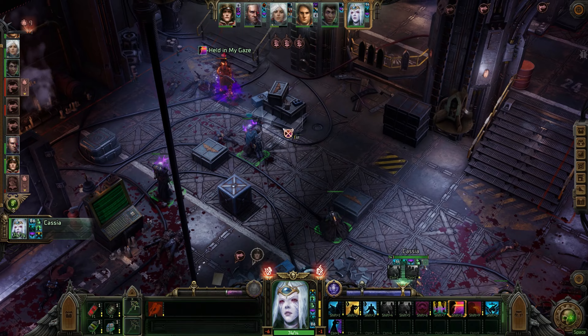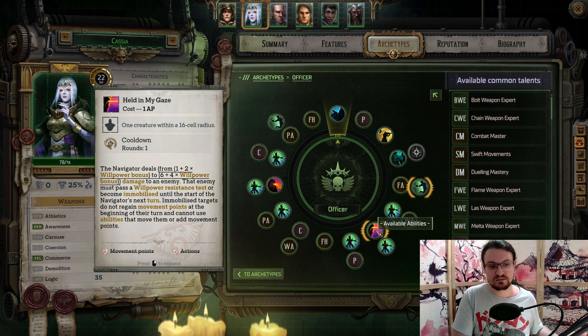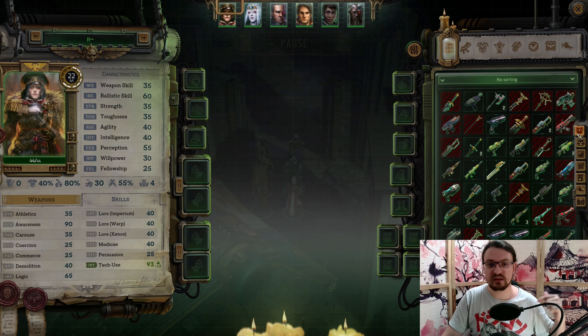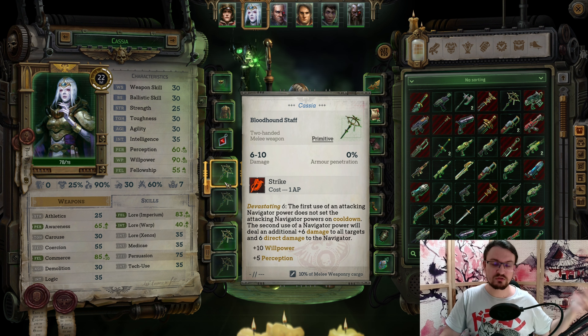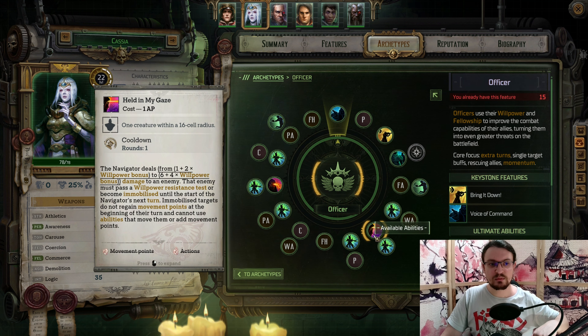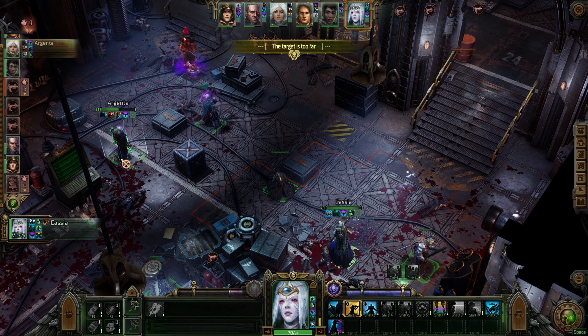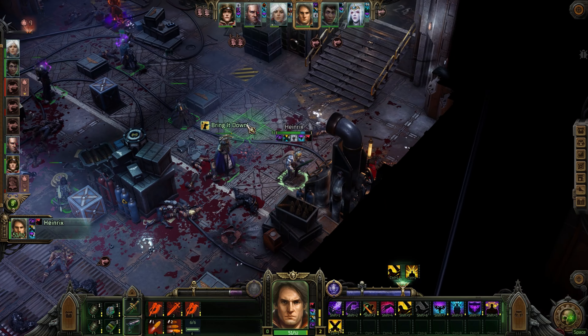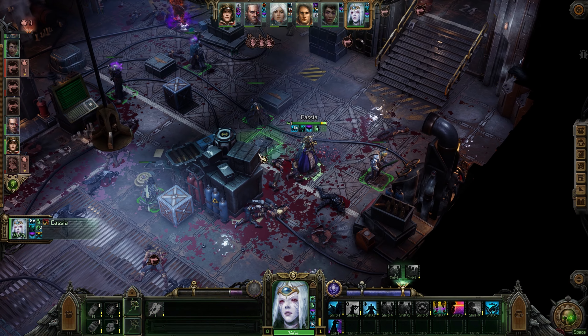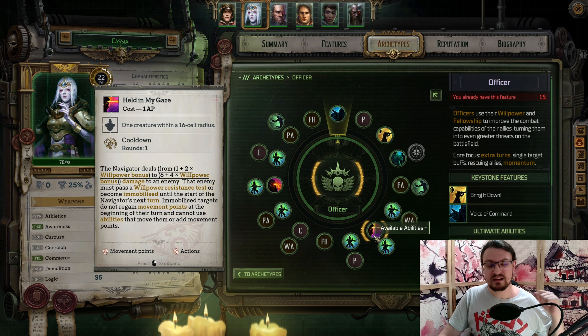Held in My Gaze deals damage based on your Willpower, and if an enemy does not pass the Willpower resistance test, they become immobilized — basically stuck in place. If you're using this on a boss, you can use it up to three times in a combat: you use Held in My Gaze, then use a Staff like the Bloodhound Staff which adds additional damage and lets you cast again, then use Bring It Down to reset our attack timer so we can use Held in My Gaze again. So we have three attacks with Cassia. It's not entirely sure if this is a bug — maybe it is, so you can only use it two times if they fix it. But if not, you can attack three times for one AP. It has a 16-cell radius, so it's an incredible ranged ability, but you need to see the target.